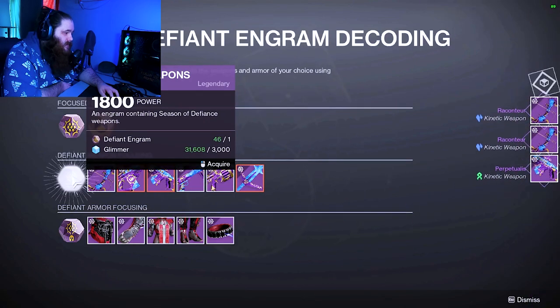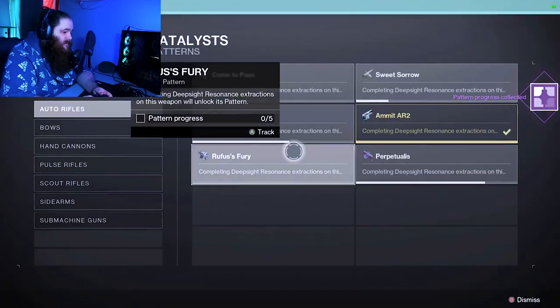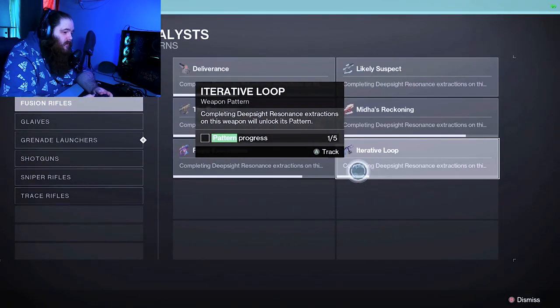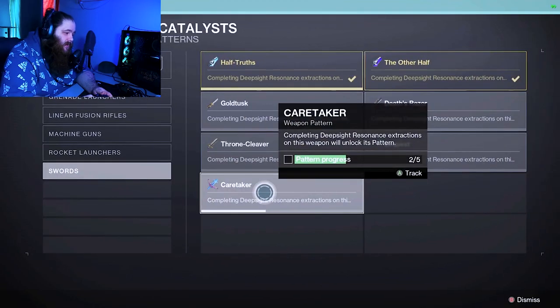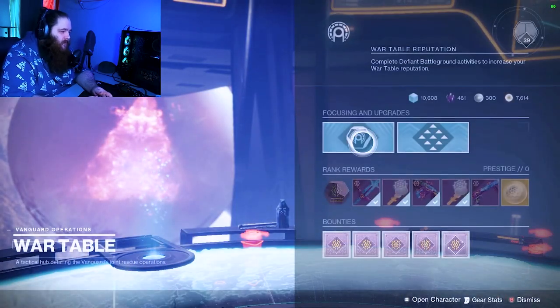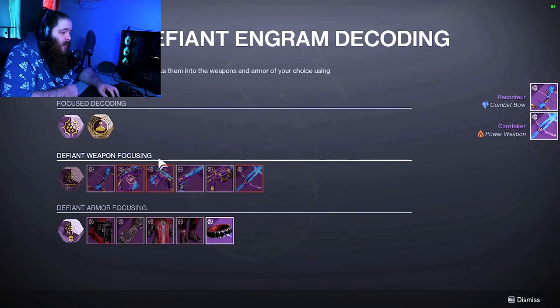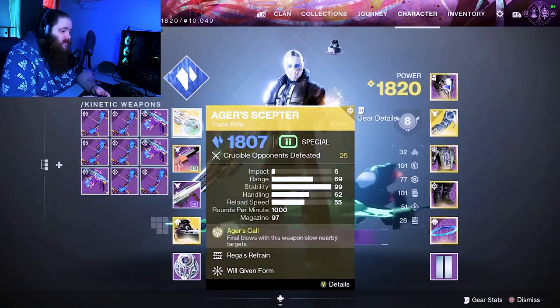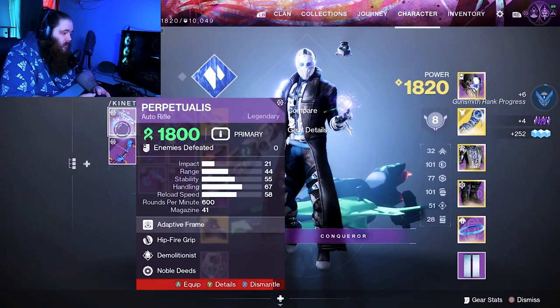We're down half our engrams already. Give me these red borders! Three back to back would be sick. We need one more for the auto rifle, one more for the fusion, and still three more for the sword. Is it four engrams for the sword?